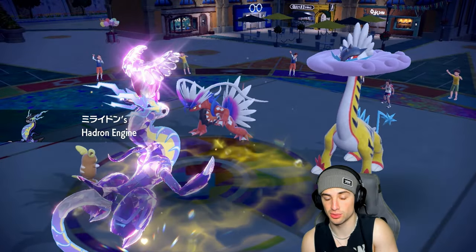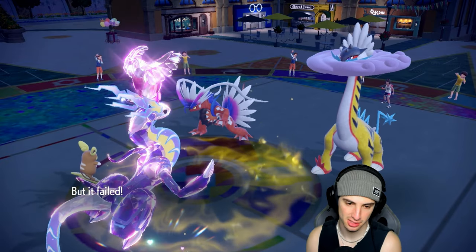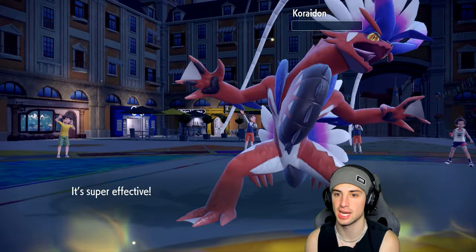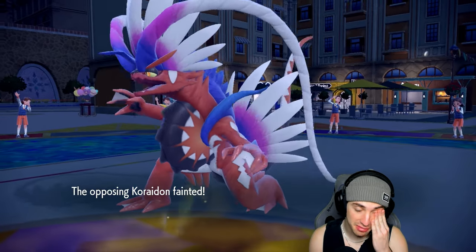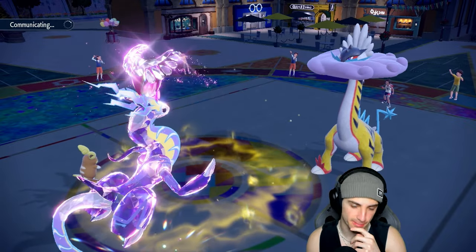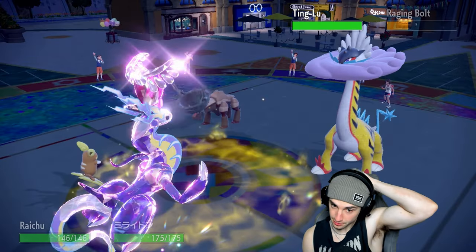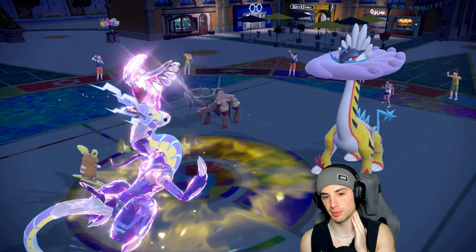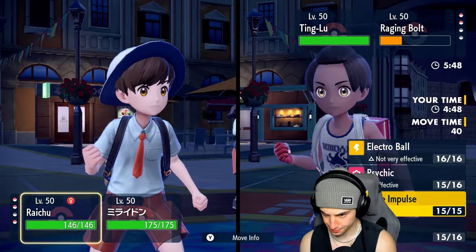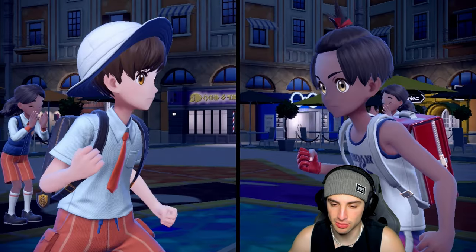We reset the terrain and get all the electric boosts going. Raging Bolt goes for another Thunderclap — this was a money swap for us! We finish off Raging Bolt and finally get rid of that threat. We have it low enough HP to get after it. Choice Dazzling Gleam is probably our best bet with Tinglu on the field. We're Choiced into Dazzling Gleam — that's beautiful.